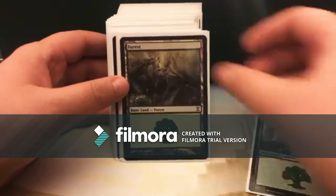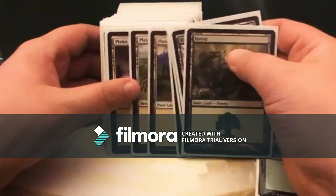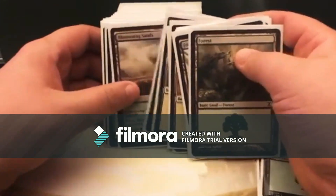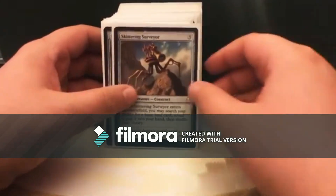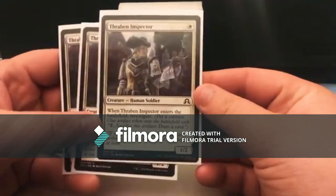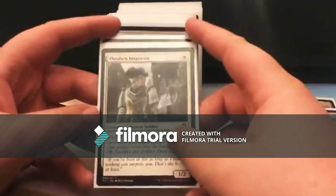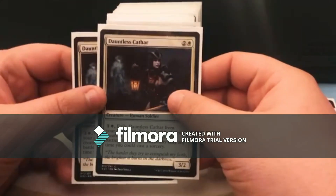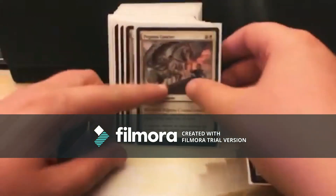I sped this clip up times two to be more convenient, because you don't have time to waste on a 10-minute talking video. Quick rundown: 16 lands, basic lands, one Blossoming Sands, nine artifacts, six sorceries, 26 creatures, and a 12-card sideboard to mess around with.